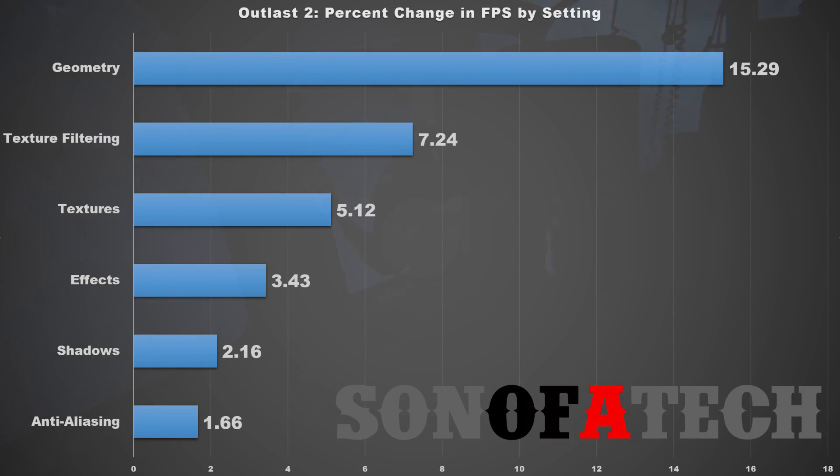Starting out with geometry, we see a percent change of 15.29%, which is pretty massive — this is the one you're going to want to look at first if you're having frame rate issues. Next, texture filtering gives you about a 7.2% change in FPS, with textures right behind that at 5%, effects at 3%, shadows at 2%, and anti-aliasing at 1.66%. Shadows do play a pretty significant visual effect, but luckily they don't impact frame rate enough to require changing them.